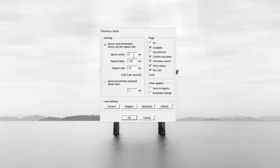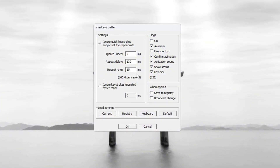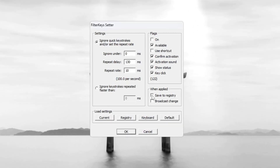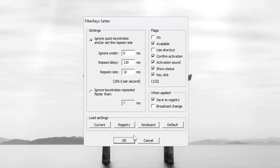Set 'Ignore Under' to 0 ms, 'Repeat Delay' to 130 ms, and 'Repeat Rate' to 10 ms. After entering these values, check the box on the right to turn the settings on, then click OK to save them. This will reduce keyboard delay and make your typing and gaming input feel faster and more responsive in Fortnite Season 3.